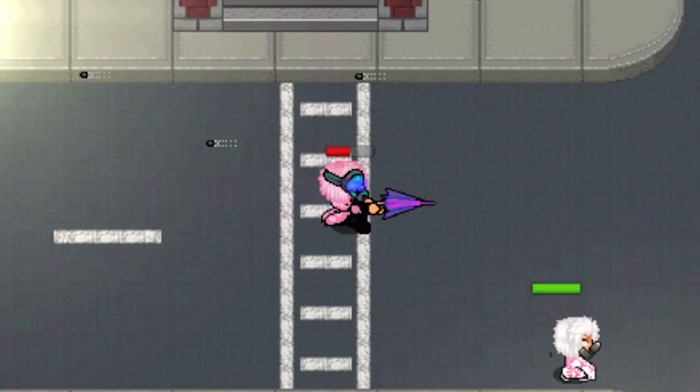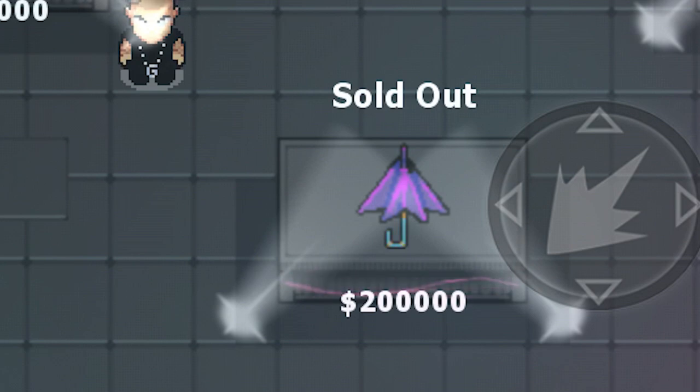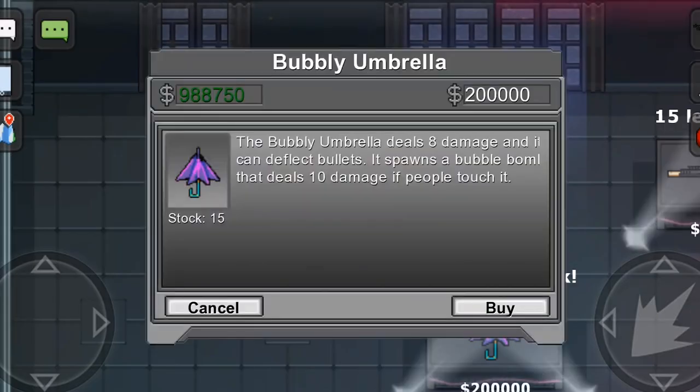To go even further, you can line up your character in a certain spot so the buy button aligns perfectly with the item, so you only have to tap twice in the same area and then press yes.